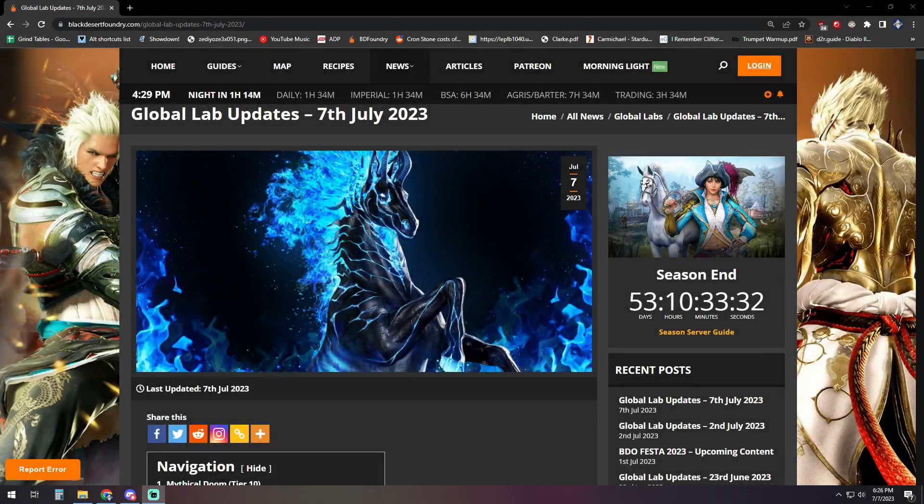What is up guys, you got NotTheWorst here bringing another Black Desert Online video, and today we're taking a look at the Global Lab updates for July 7th. This one is rather large, so if you want to use the timestamps to look for specific pieces, those are there for you — feel free to jump in and use them.